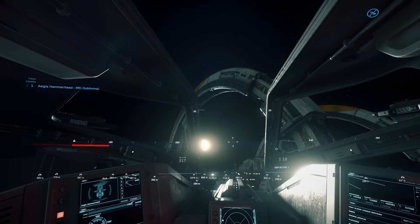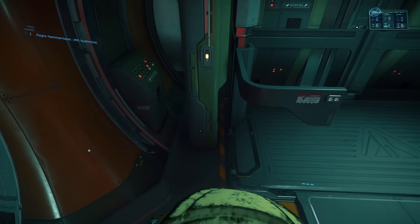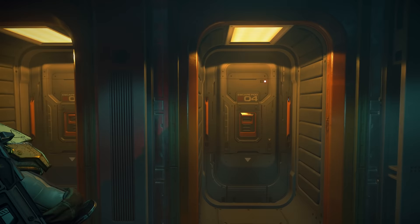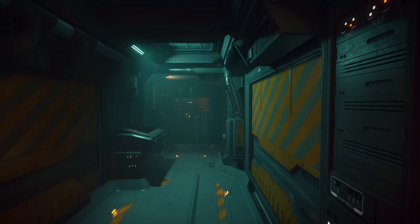This is our first port side turret. Just like all of the others, it has 4 MFDs, a 2D radar, and 4 CF-447 Rhino laser repeaters. Heading back down the hall, we come to one of two elevators — this is typically where you would enter the ship. Continuing on, we have a hall with 4 escape pods and access to the second port side turret.